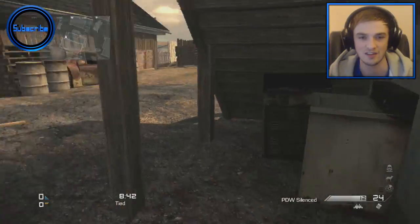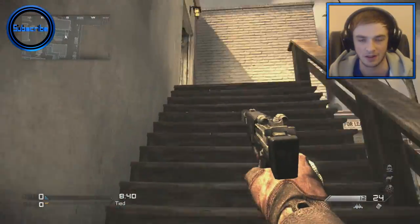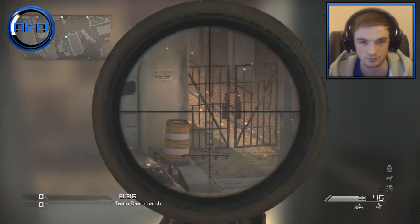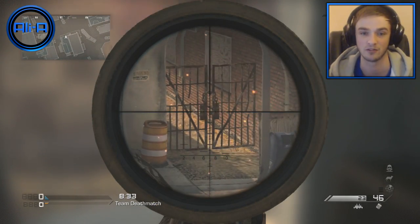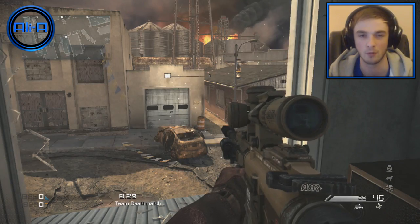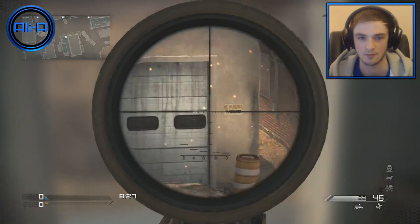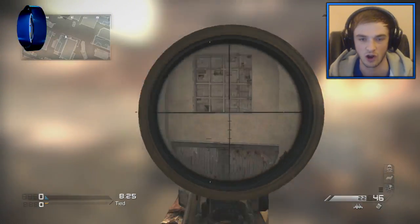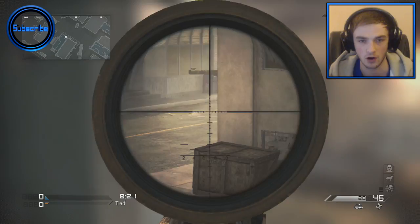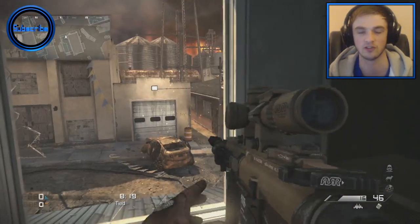You can go underneath this part of the stairs here. This room here is very useful. One of the dynamic map parts is that gate — if you shoot it or knife it, it'll open up. You probably won't be doing it from this side; you'll be doing it from the other side because the other spawn is just over there. You've got a nice overview to this window, to anyone over there, and to anyone in the middle.